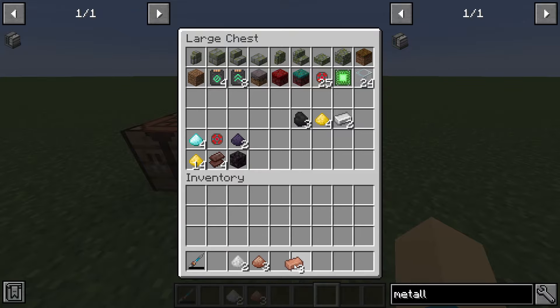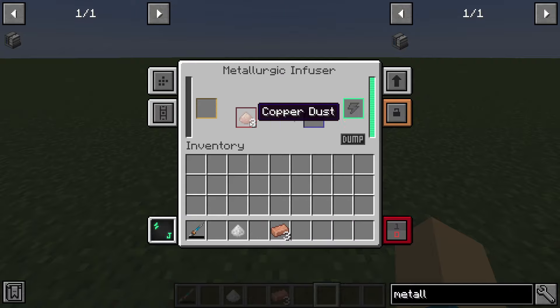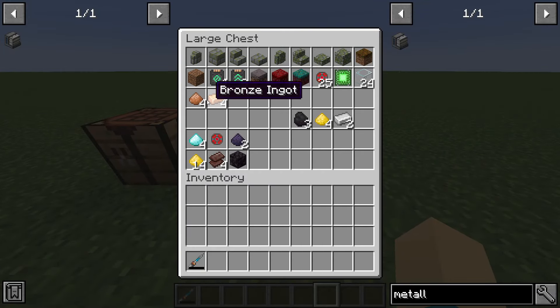Let's make some bronze now. The way to make tin dust is to smelt tin ore and then crush it — you turn the ingot into dust. So I'm going to put one tin into here and then put three copper dust in here, and it's going to give me four bronze dust. Bronze is pretty useful if you don't have very good armor, or you can make bronze ingots. It's one tin and three copper for either variant. Bronze — pretty useful, and also useful in some higher-level items.